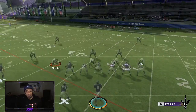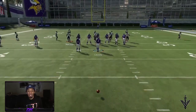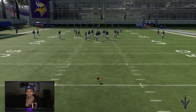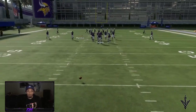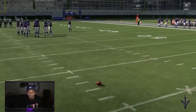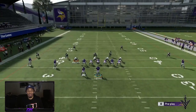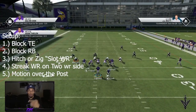We're gonna go ahead and run Tampa 2 — just change where the ball is. With Cover 3 it doesn't matter where you are on the field, but we'll go on a hash. This is Cover 2 we're going against, so again you want to make sure that the post is going towards the wide side of the field.